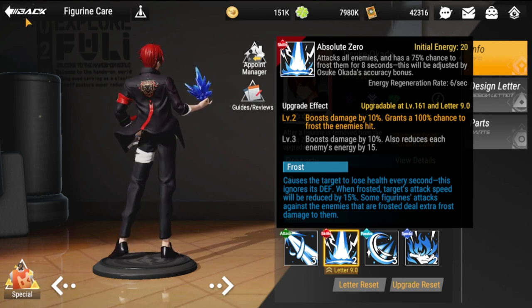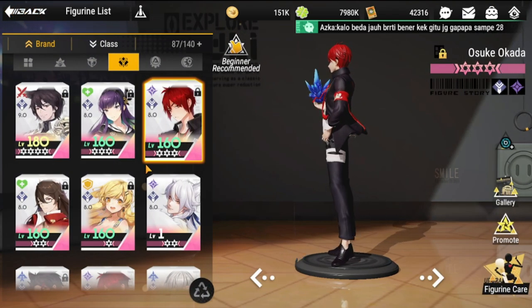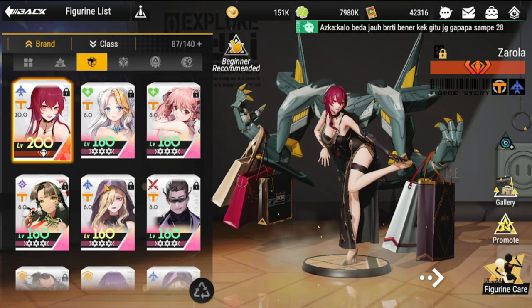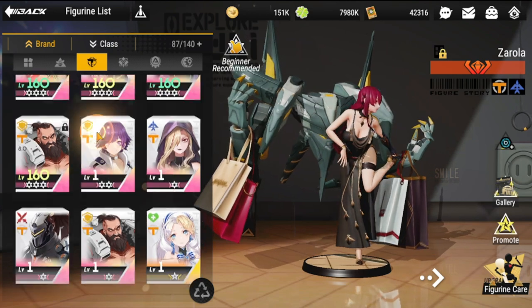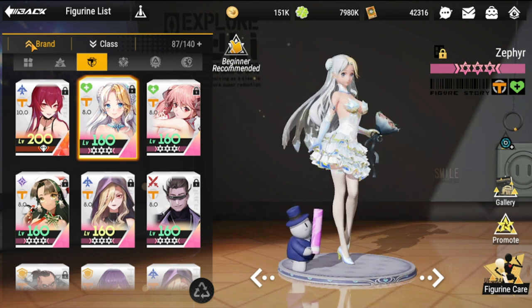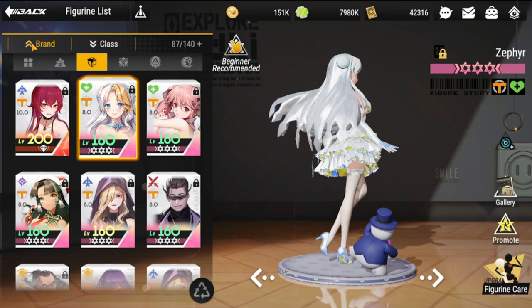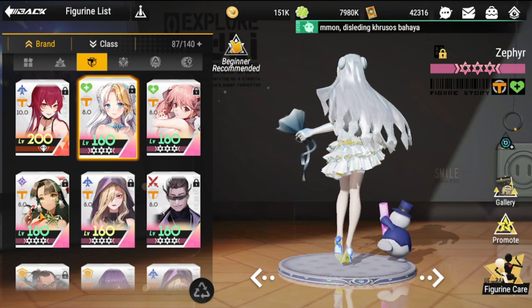That usually rounds out your first five: you have Usuki, Vazruin, Sapphire, Krusos, and Zephyr. That's roughly three frost-dealing characters or figures in that lineup. For the alternate slot, it's going to be Sunny.